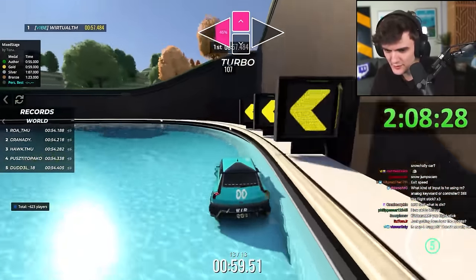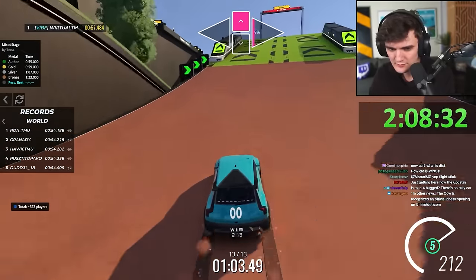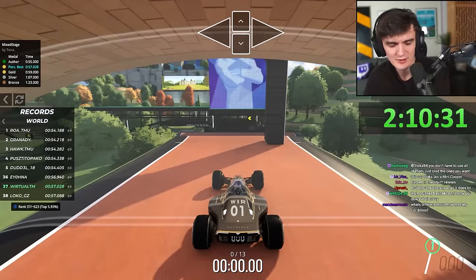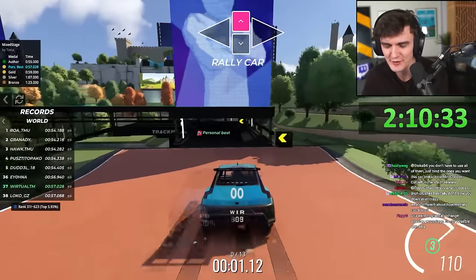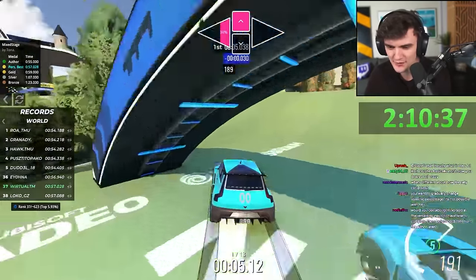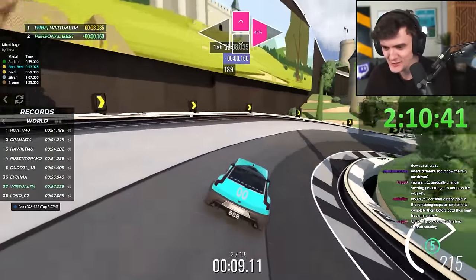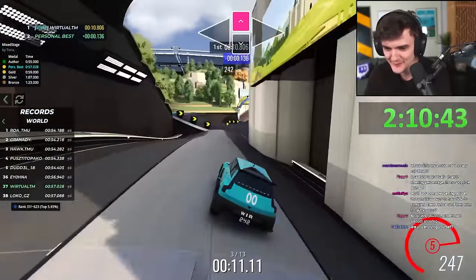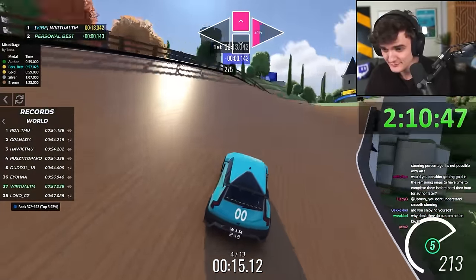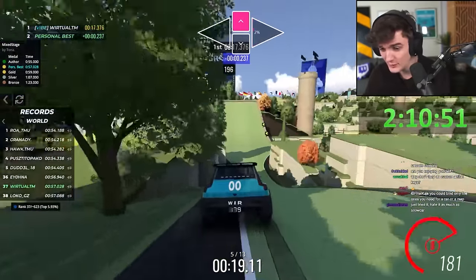Cool map. We get silver. But this is a suspicious author time because it's 55 flat — did Tona actually drive 55 flat or was it just put like this? Is this a modified author time? A little suspicious.